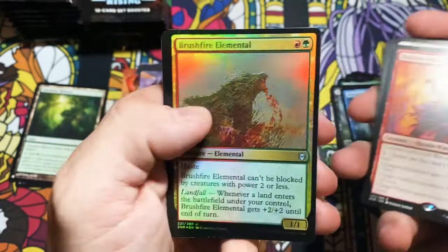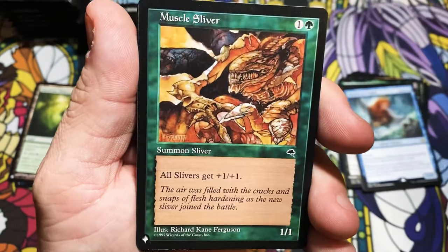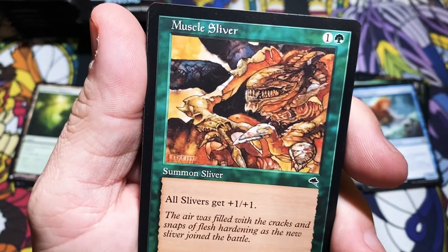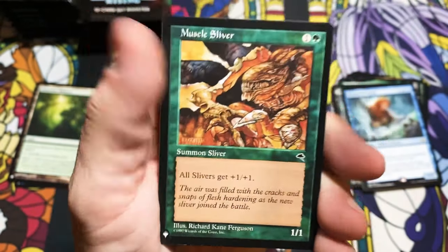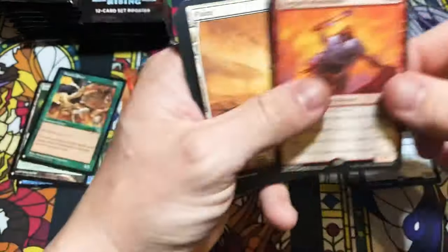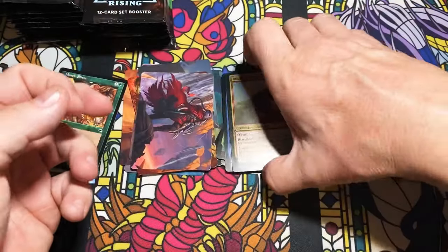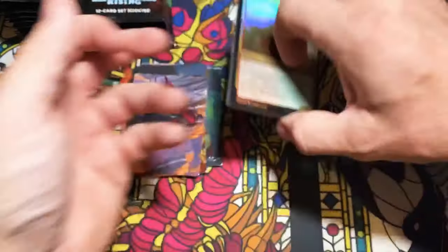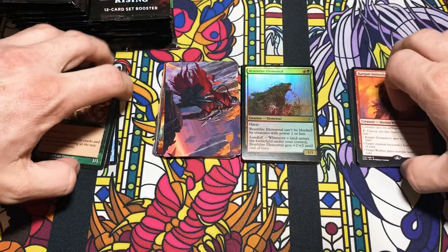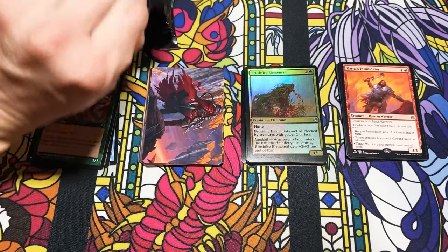Kargan Intimidator and a Brushfire — oh, that's out of Tempest! That's really really cool. Muscle Sliver — that would get played in a sliver deck any day of the week. That's funny — I didn't expect to see any Tempest cards come out here. Now if we can get that Scroll Rack, we will be in business.